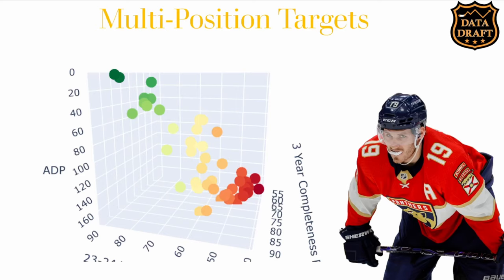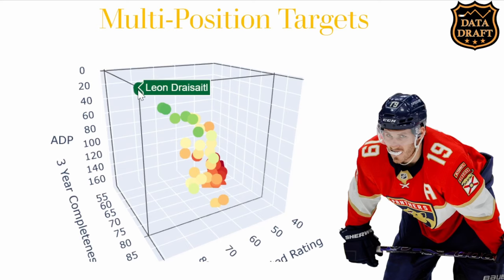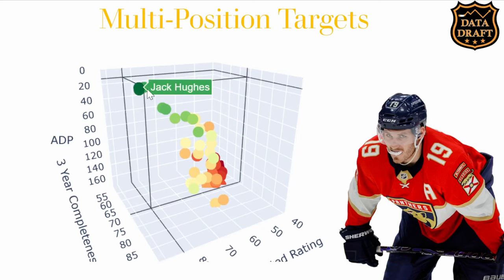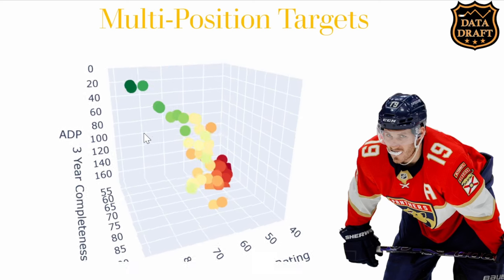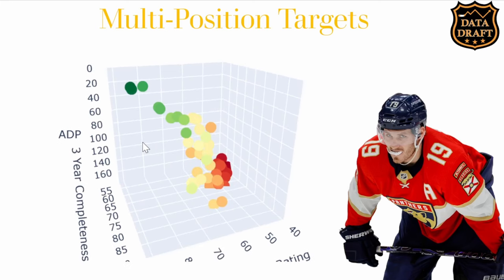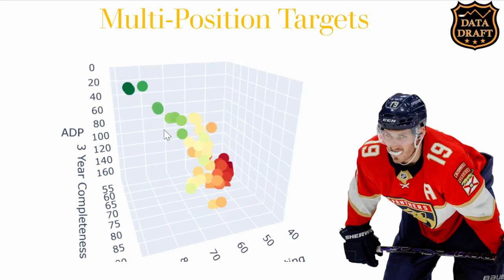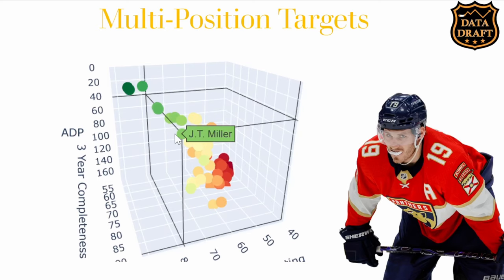In terms of strategy, you're going to want your defensemen spread out a little more — don't target them too early. You want to target goal-scoring wingers early and target the dual-position guys. Tkachuk, Dreisaitl, and Hughes are huge targets this year in fantasy. Stutzle is as well. I'm not sure Nugent Hopkins is quite in that same caliber as Stutzle. But there are other guys in this range — Stamkos, Miller, Meier — who are targets in the third-to-fifth round range.